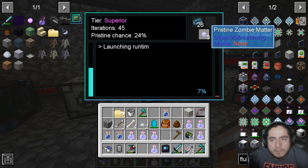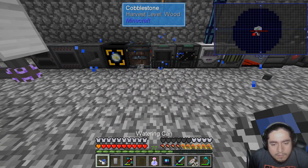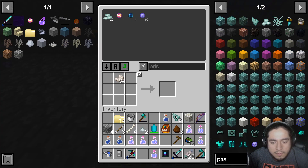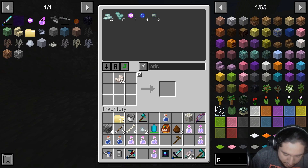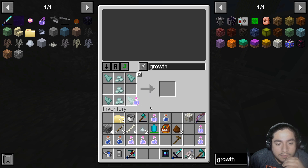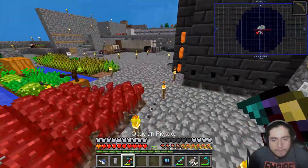How much overworldian matter do we have? We got pristine zombie matter, infernium essence. So I gotta eat. Turn this pristine — oh, I got more than that. There we go — we get the crushing factory, a nice chunk of the other stuff. Here, we make our growth and the prismarine lanterns.